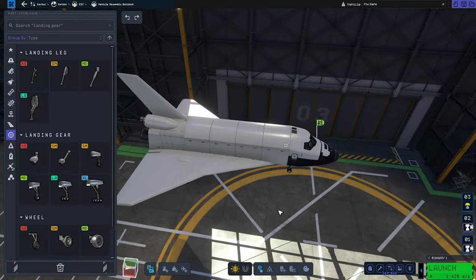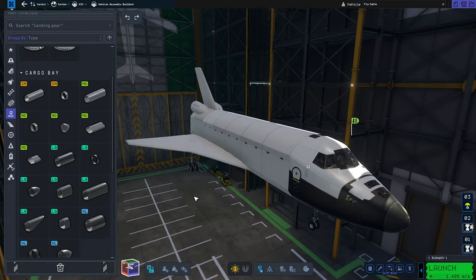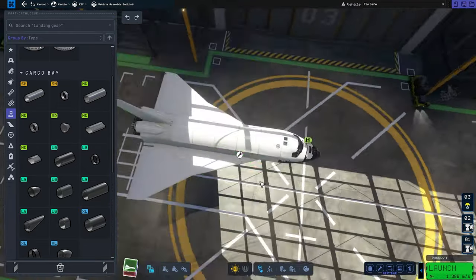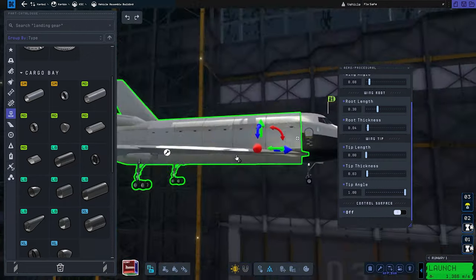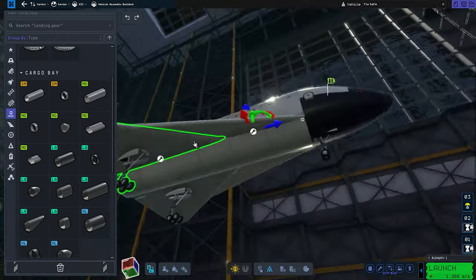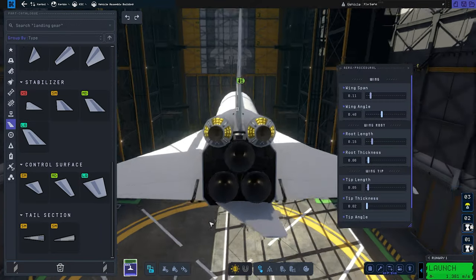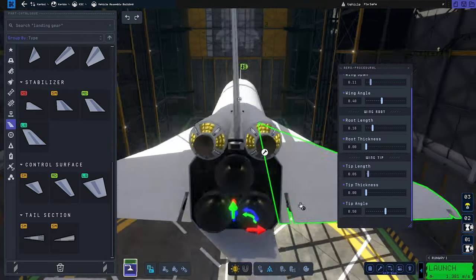Here's my theory: first, the thrust-to-weight ratio is way too low for it to get itself to orbit, not mentioning cargo. The RS-25-like engines are significantly too weak and should be boosted by another 200 kN of thrust in simplest terms. Second, the wings — since I clipped them together for looks — may interfere with the air flowing over the surface, therefore rendering the vehicle inoperable. I'm not sure exactly, as I had no chance of testing the gliding capabilities yet.